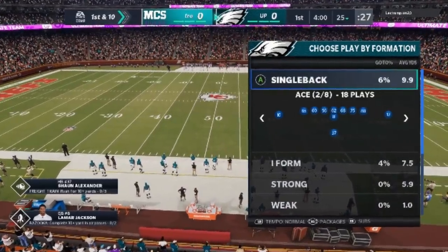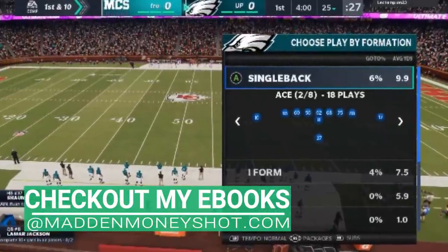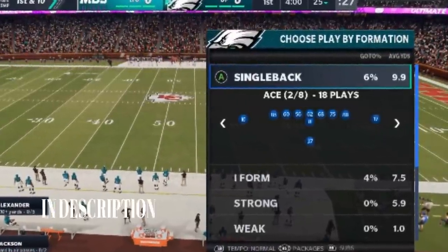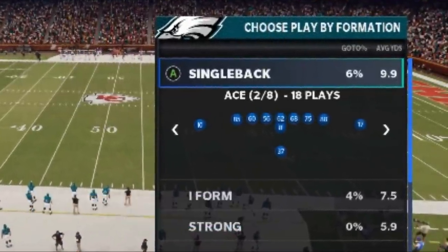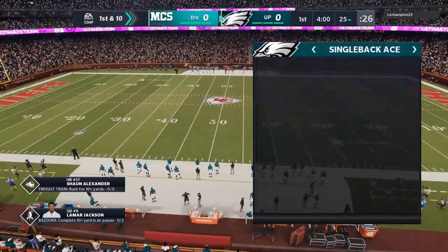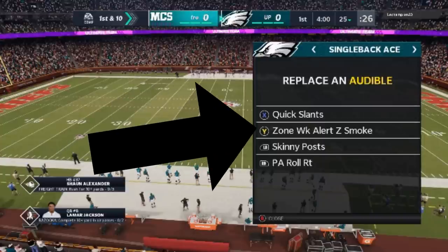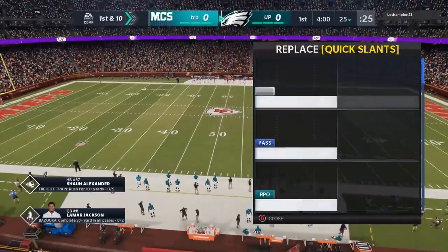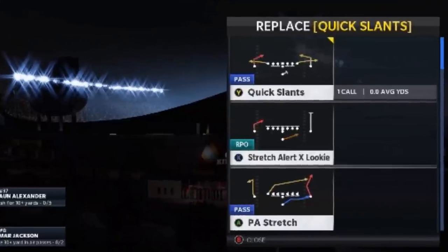Going back to the play, the scheme itself is out of the Single Back Ace. I'm in the 49ers playbook, which I've been using for quite a bit. I love this formation because there's no real tell — it's an even formation, so you have no idea which way the ball is going left or right on outside run plays. As far as audibles go, the only one I really keep in here is the smoke play, which I'll typically look for if it's a cover 3 or cover 4. I could run the smoke stretch. There are about 6 or 7 plays in this formation that I like to use.